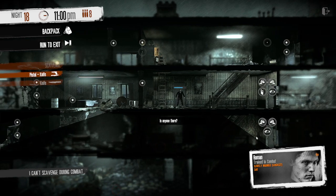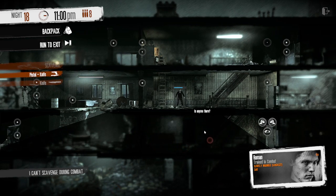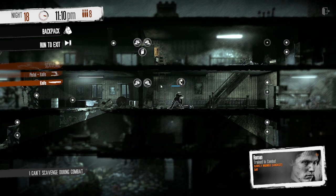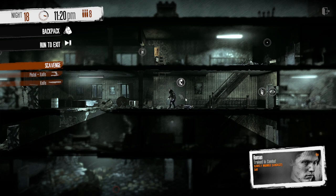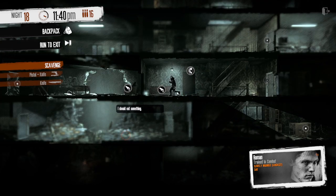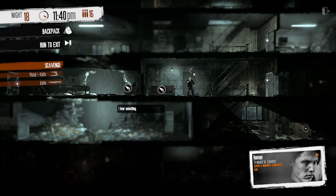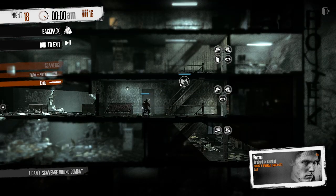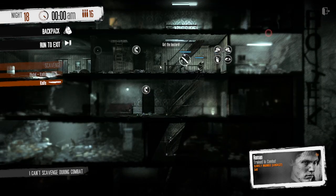There is a decent hiding spot on most floors, so make a noise outside one, hide, and then take them out when they pass by. Note that these guys have a few weapons on them that could be useful if you get into a sticky spot. The next Bandit is still in the kitchen, so you can use the same tactic — run around above them to get them to come to your hiding place. Do note that they may run up to the next body if they see it, so luring them away from a body may be easier.